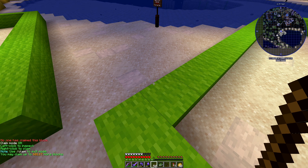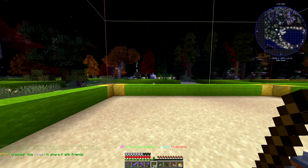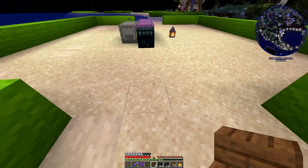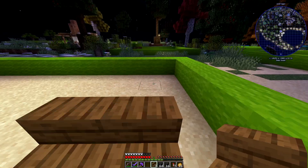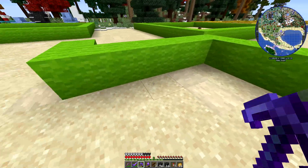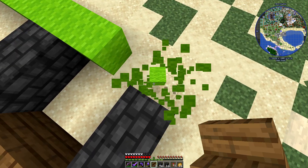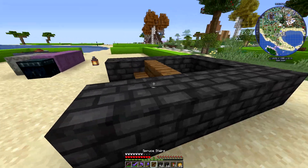So I got on with claiming my plot, and it was one whole chunk, so I needed to get to work. I collected a load of material and got to work thinking how I was going to make my idea materialise. It's not always easy putting those first blocks down and starting. What I wanted to do was a row of terraced houses - a small row of terraced houses on Christmas Eve.